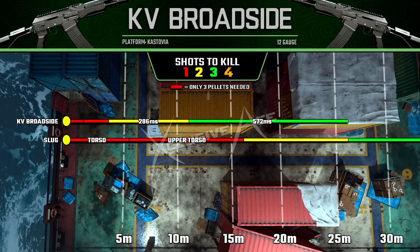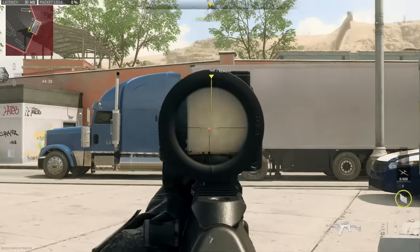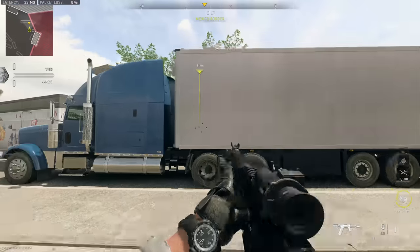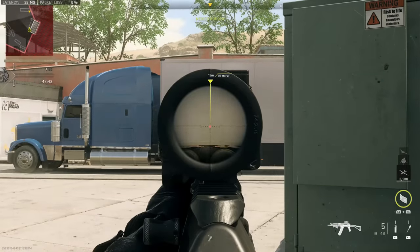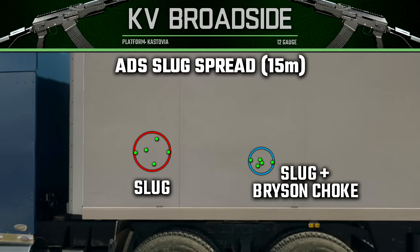The slug does require accuracy — you're not going to want to hip fire it, you have to get aimed down sight and on target. With shotgun slugs, they don't necessarily go exactly where you're aiming; there is a little bit of randomness. But if you use the Bryson Choke it will tighten this up quite nicely, and you should be fairly accurate within the ranges you'll likely want to use a slug.